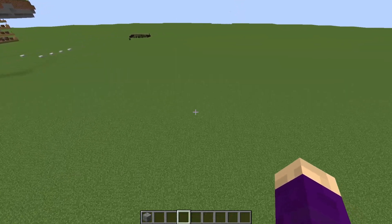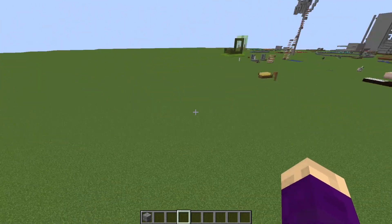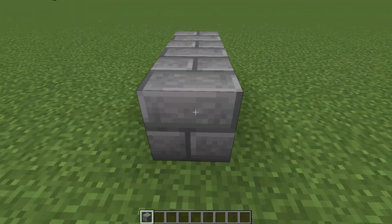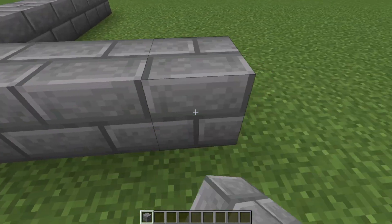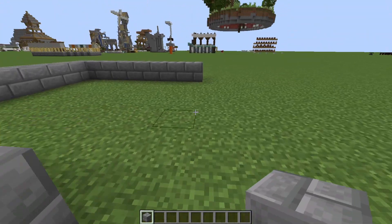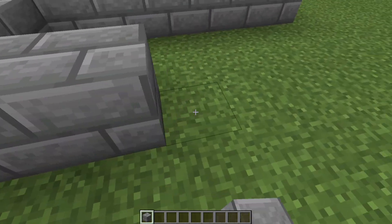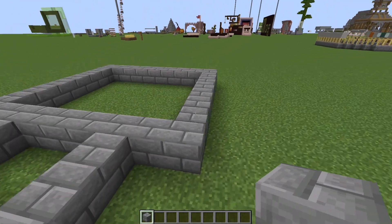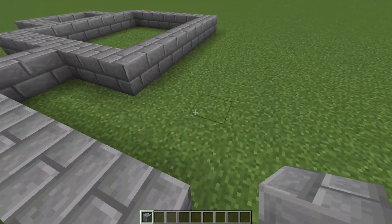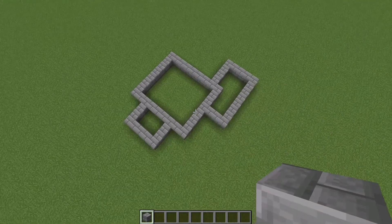If you've ever watched any tutorial on how to build in Minecraft, most of the modern ones tell you to basically start with boxes — build a shape you want to be your main building, then add a little shoot off here and maybe another shape there to make the building interesting. When you're trying to cover up a farm, this just kind of naturally happens.